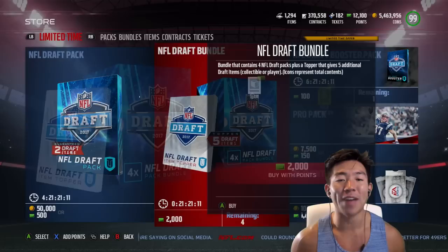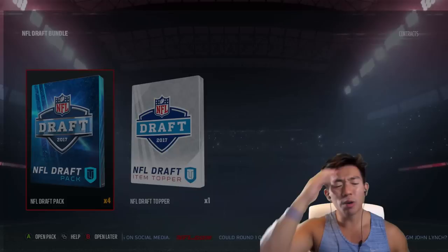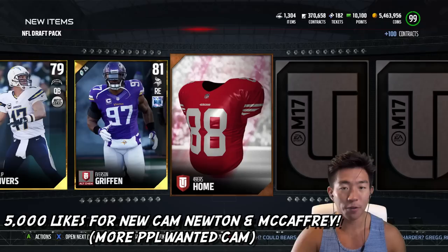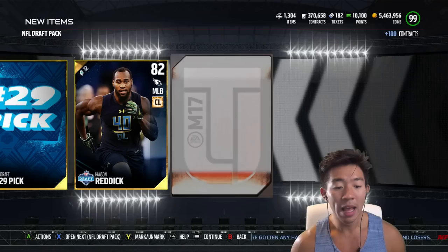He's got 99 speed and acceleration — we're about to pick up the fastest card in the game. Do we go with Christian McCaffrey or do we go with Leonard Fournette? Let's go with Leonard Fournette. Also, they came out with a Cam Newton and Jadeveon Clowney cards. If you guys want to see gameplay with Christian McCaffrey and Jadeveon Clowney, hit the like button and let's see if we get it to 5,000.